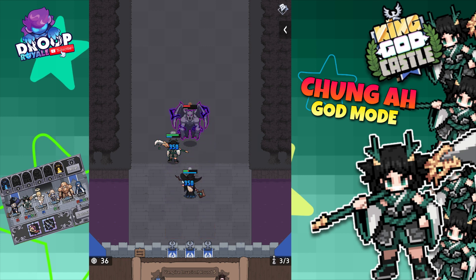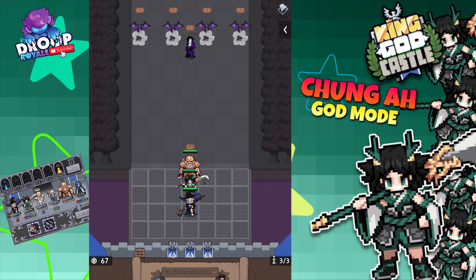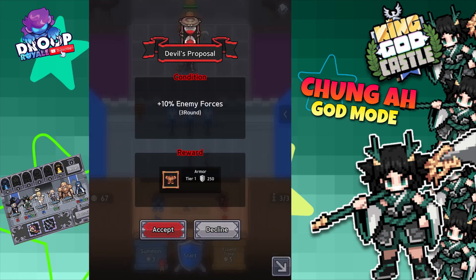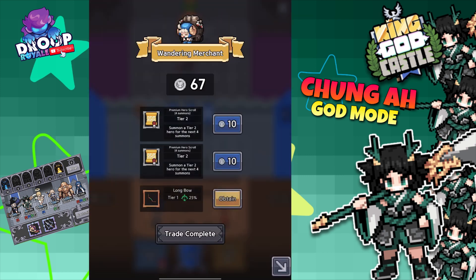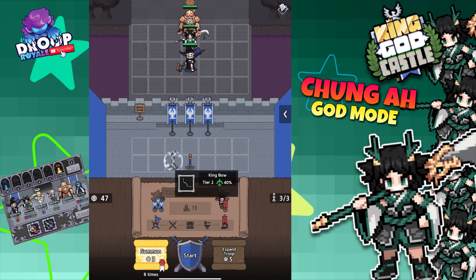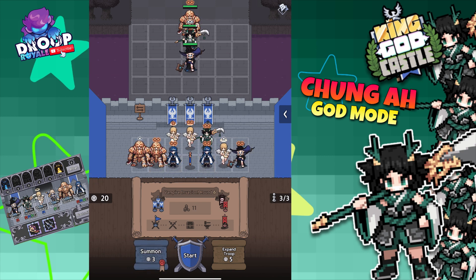The build I'm using is 10 points in Heroes and 15 points in Greed, so I can stack my money to get Chang'a to tier 7, the purple color, as quickly as possible. I'm also farming corrupt vampires because I want to get my hands on the Glove relic.